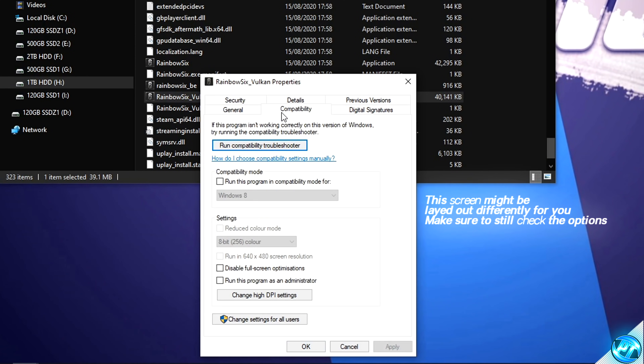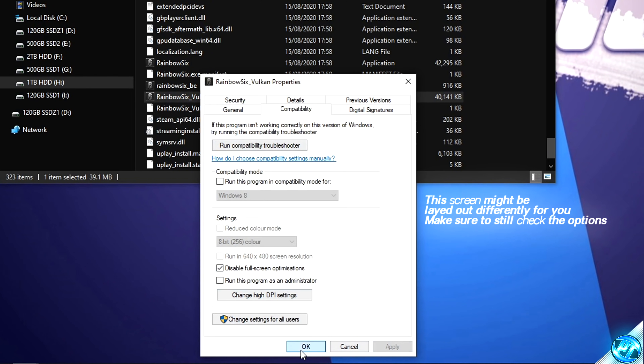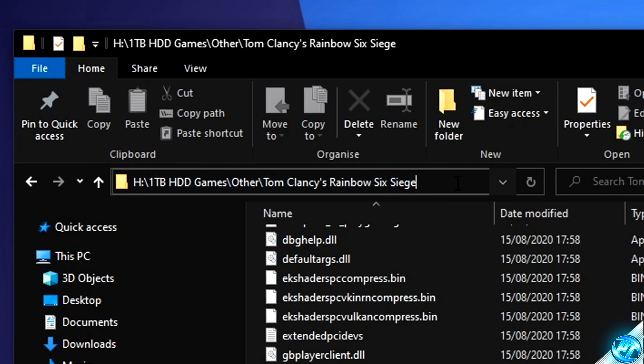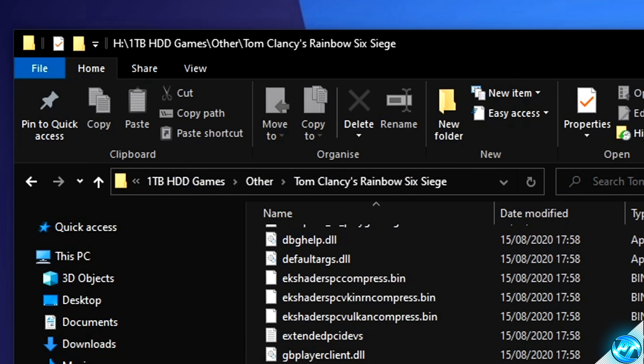We're going to repeat this optimization for the Rainbow Six Underscore Vulkan application as well. Right click, Properties, Compatibility, Disable Fullscreen, Change HDPI, Override, Apply, OK and Apply. Now, since we need to navigate back to this folder later in the video, go up to the navigation bar at the top, double click on the blank space so it becomes editable. Then from the right-hand side all the way to the left, right click and select Copy. We can then use that later on.